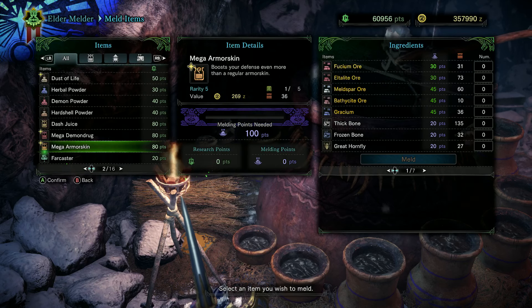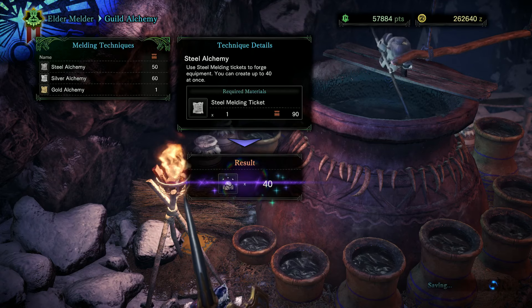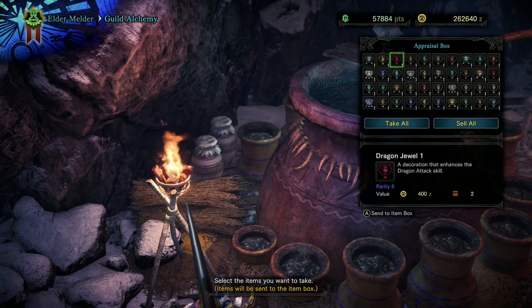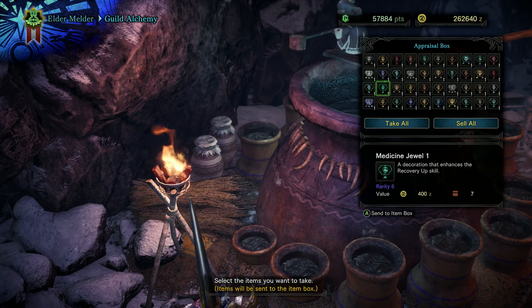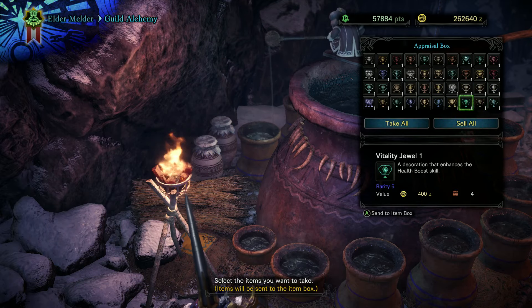And we're still not done. All those steel alchemy and silver alchemy tickets? All used for melding decorations directly. So you're stocking up on dusts of life, ancient potions, all sorts of armor spheres. You never have to farm for nourishing extracts again, and you're getting more common and rare decorations than you even know what to do with — and all of that is just from one event.